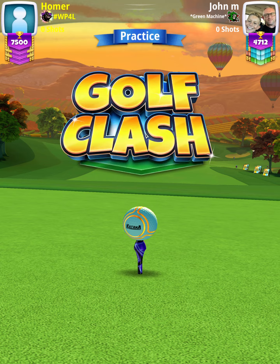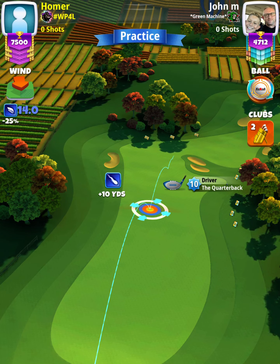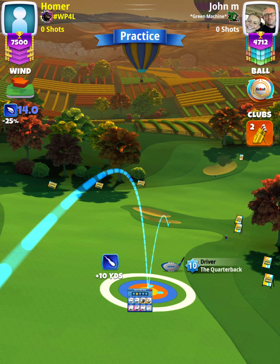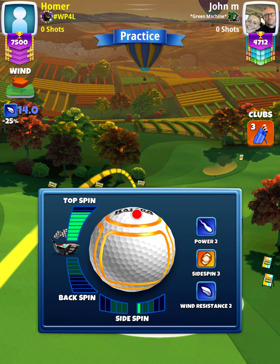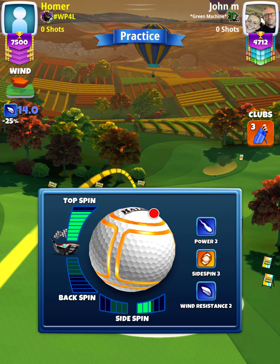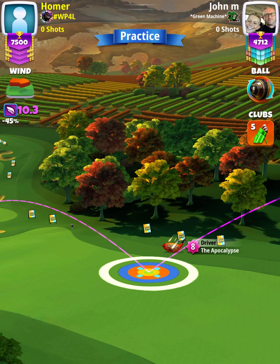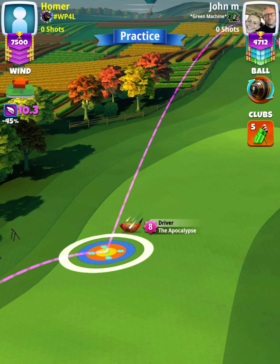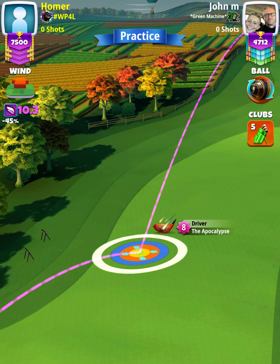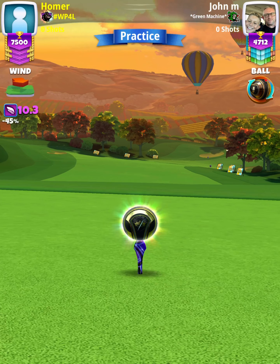For our tee shot, we're going to start off with a quarterback and a katana ball. Setting up at max rest, we're going to have our white ring touching the rough on the right-hand side. Then I'm going to swap over to my extra mile level 9 bag and apply max topspin with 2.5 rightspin. Then we're going to swap over to our Kingslayer — if you have an APOC level 7 plus, you can swap to that club at this point. Our adjustment is going to be P0 max plus 20% elevation.